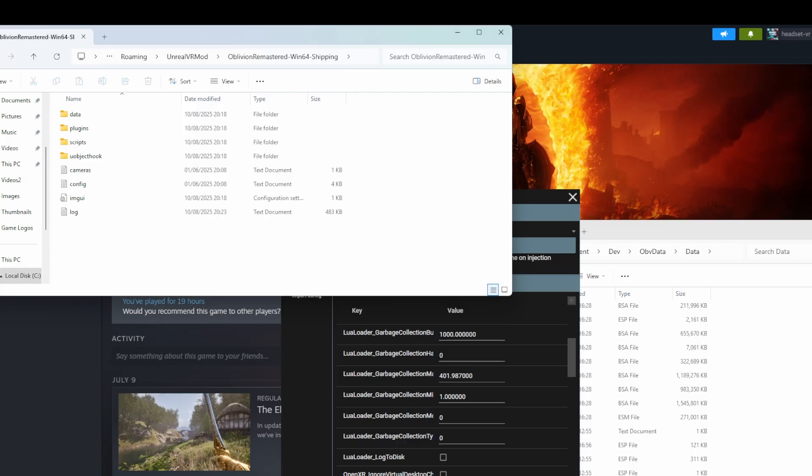I'm just going to end the video. Thank you for watching. This is how you can shove a sword up someone's bum in Oblivion Remastered, if that's your thing — stab them, chop their limbs off, and physically block with a shield. So if you enjoy that kind of thing, if that's what floats your boat, give this a shot with Oblivion Remastered using UEVR. Have fun, take care, bye-bye now.